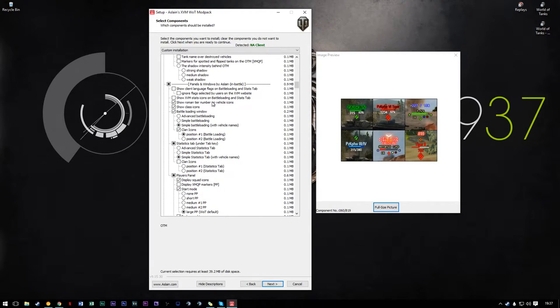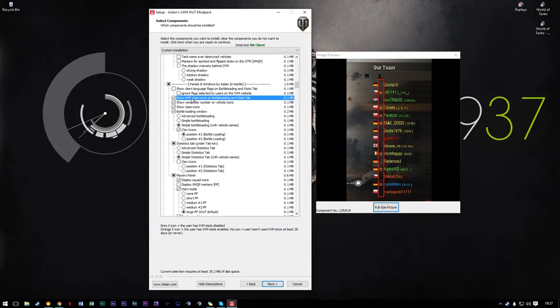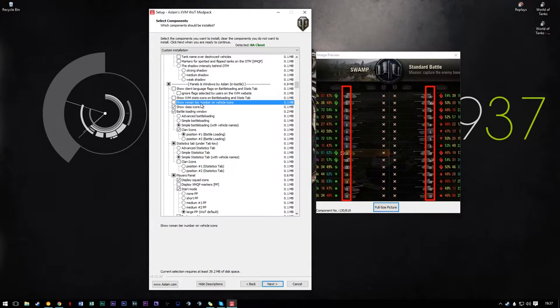For panels and windows, I don't use the client language option — I'm on the North American server where it's usually Spanish and English and most people speak English, versus the EU where you have Dutch, French, Spanish and all sorts of random languages. XVM stat icons — I never really see the point of that. Tier on vehicle icons just allows me to check at a glance what's going on. Class icons again — like XVM's visual markers — I can just look at the list.